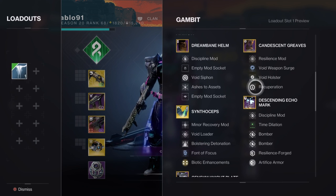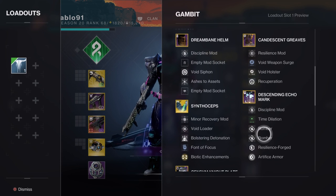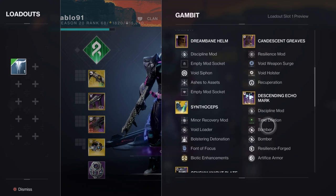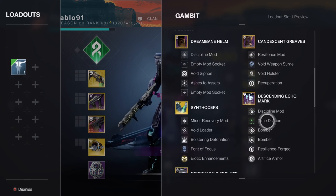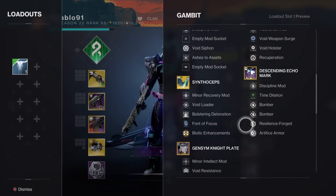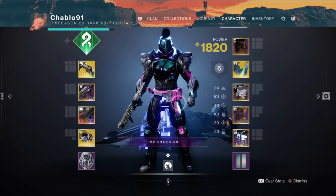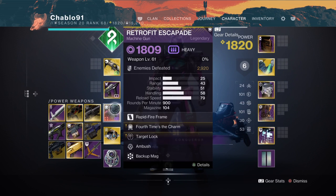Recuperation is a must - when you generate orbs you get health regen, it's massive in this. For the class item: double Bomber and Time Dilation. Time Dilation reduces the decay of armor charge - it's 15 seconds per armor charge stack. You'll see more of it in the run itself. Put Backup Mag on your Retrofit because it offers more damage than Boss Spec since you can shoot for longer.